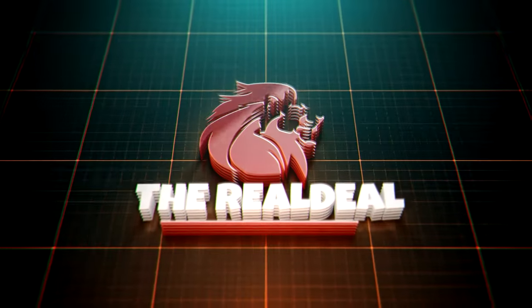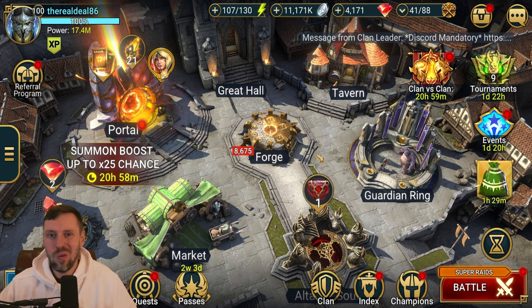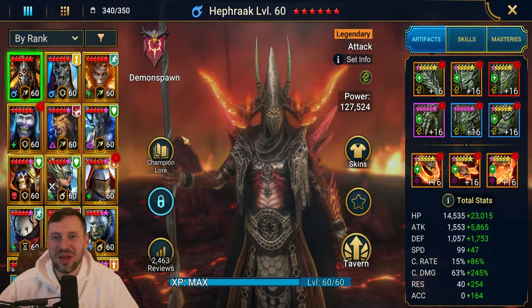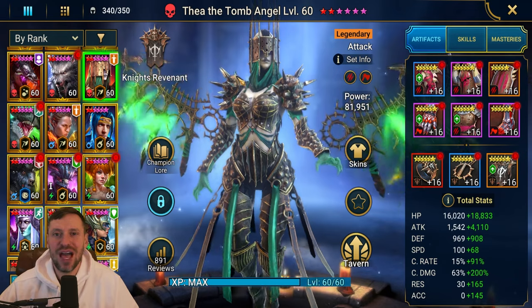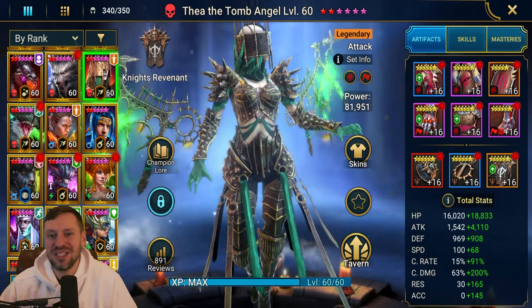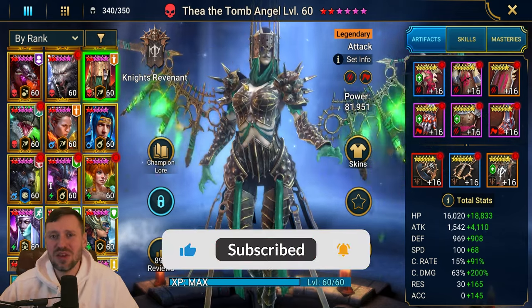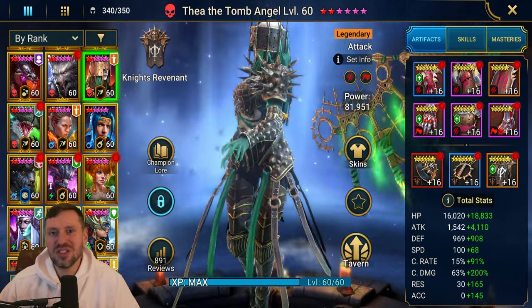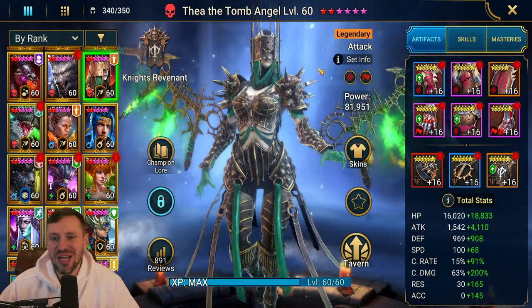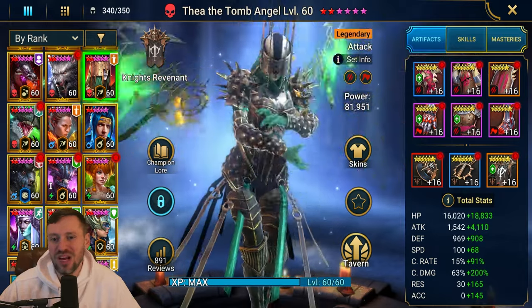Welcome back to the channel. Today we're going to be looking at Thea, the Tomb Angel. She's a unique champion - a hex explosion champion. She doesn't explode hexes, but if there are hexes out she does more damage, just like poison exploders. There are only three champions that can do this: Rule, Cleopatra, and Thea. Thea is a champion that everyone can get from Doom Tower. We'll look at her build, skills, masteries, and then test her out in arena and dungeons.